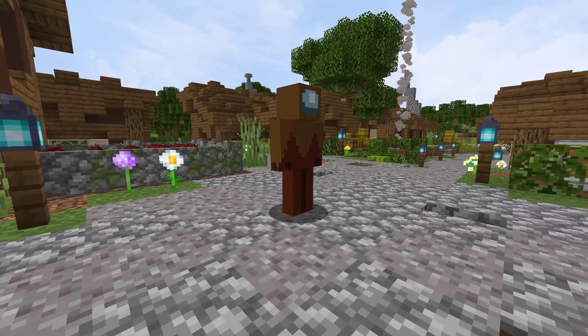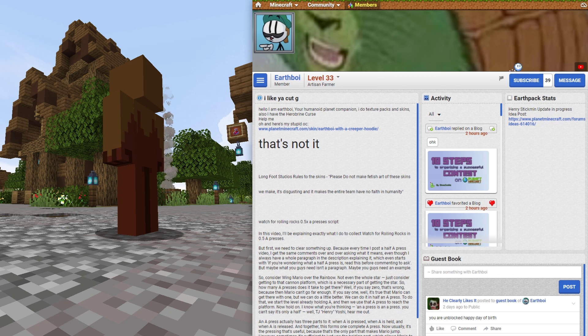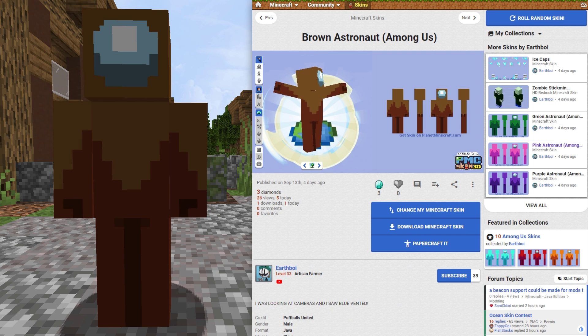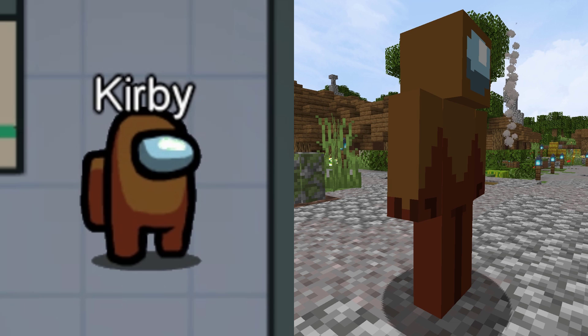Now we are seeing this brown colored skin here. This one was created by EarthBoy. In 4 days on PMC, it has 24 views and 1 download. Be sure to check out all of EarthBoy's Among Us skins.